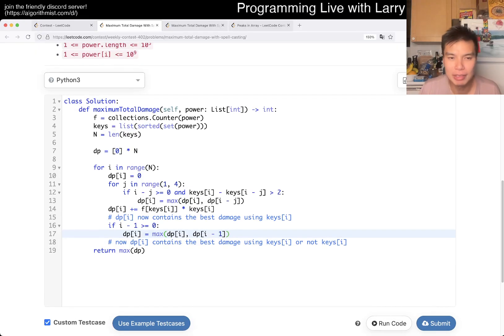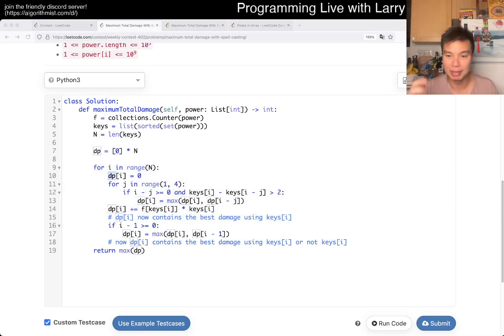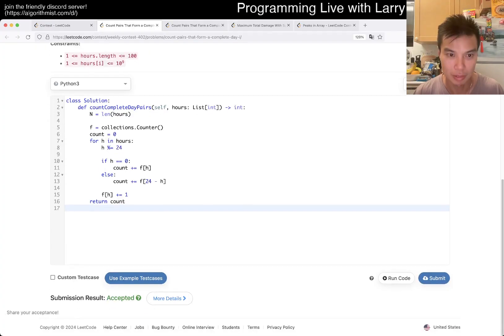The time complexity is O(n log n) — O(n) times three for the inner loop, plus O(n log n) for the sorting. Space complexity is O(n). That's all I have for this one — let me know what you think, thanks for watching, you can watch me solve it live with the silly mistakes.